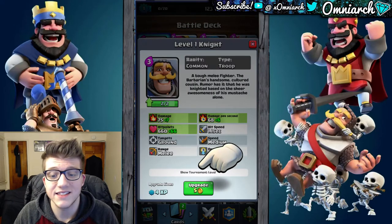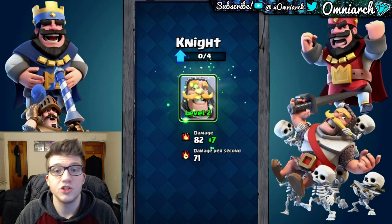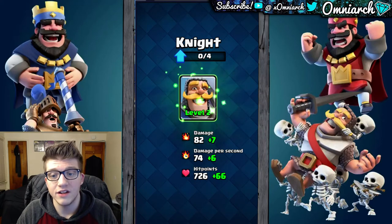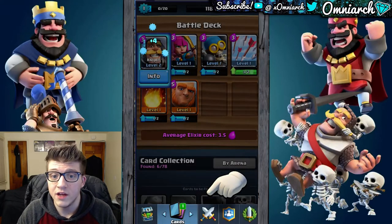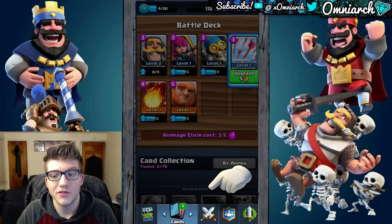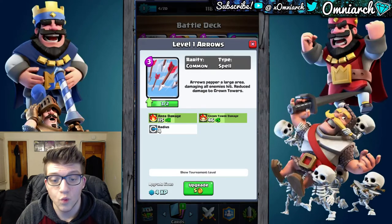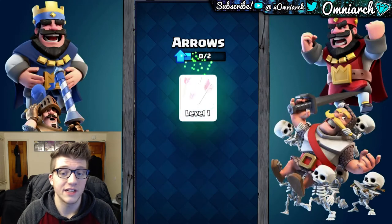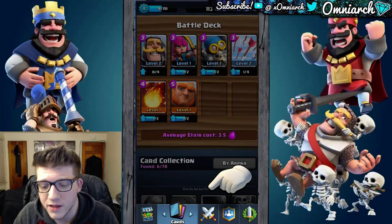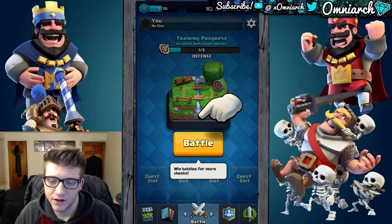We're going to upgrade the knight for five gold. You can see his damage, damage per second, and hit points go up when he goes to level two. It cost two cards to get him there. Now we have zero out of four knight cards — we'll need four more to get him to level three. We also have three arrow cards, which means we can upgrade arrows as well, which we're going to do. Even though the tutorial's not telling us to, we're going to upgrade them as soon as possible.